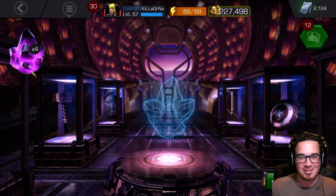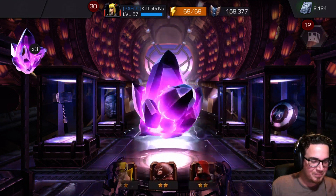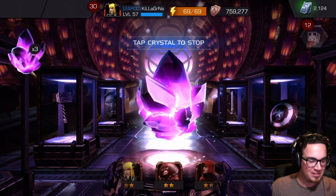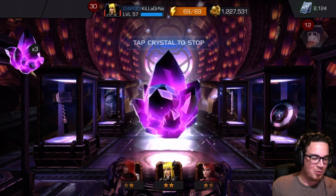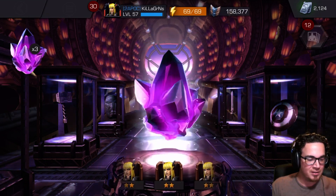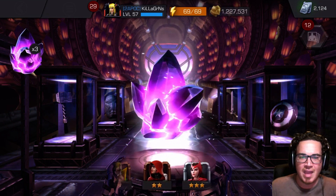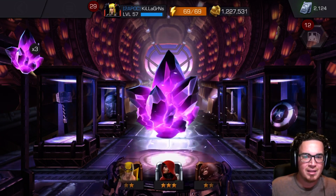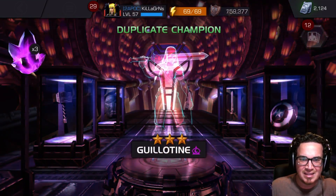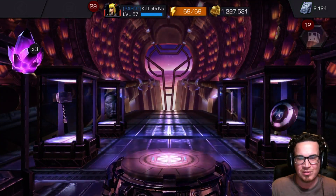Same effects again. That four-star Magic, that four-star Iron Fist — another four-star Iron Fist. We got Strange in the mix, we haven't been seeing a lot of Strange, gotta be honest. We're popping this bad boy — and what's it gonna be? Three-star Guillotine. Guillotine in the house! She's coming up to level 48. Three crystals left.